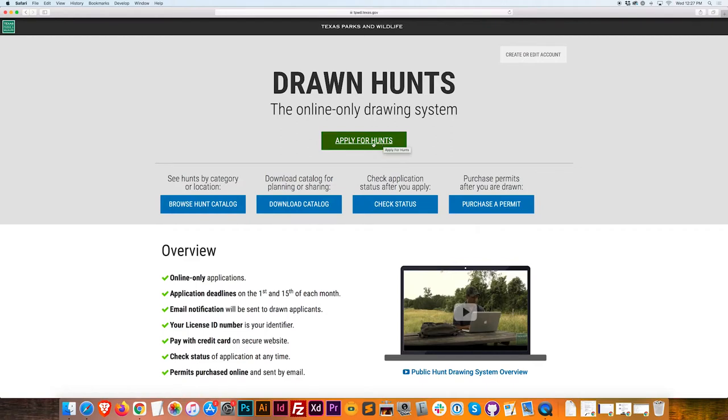So how do you apply for a Texas Drawn Hunt? You do it through the website. I'm going to go back and forth between my screen camera and show you exactly how to use the Texas Drawn Hunt system. You go to the website — I'll put the link down below in the description — and you hit this big green button: Apply for Hunts.